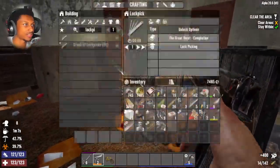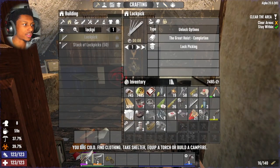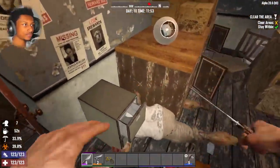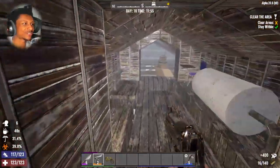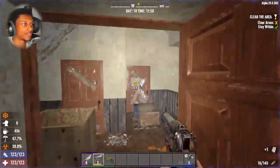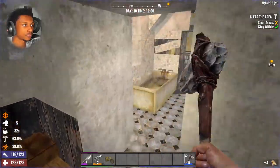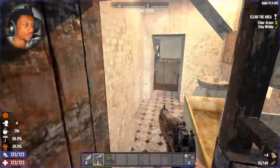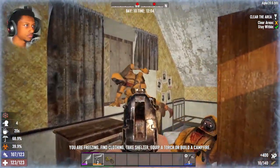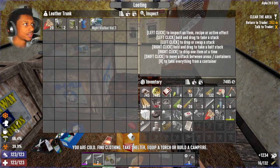Trying out the level six hunting knife — watched a video saying it's a good weapon. Testing it on the remaining zombies. Nah, I don't like it — it's fast but takes too many hits. Going back to the pistol. Quest complete! Everything's dead, now it's time to loot everything — all this loot is ours.